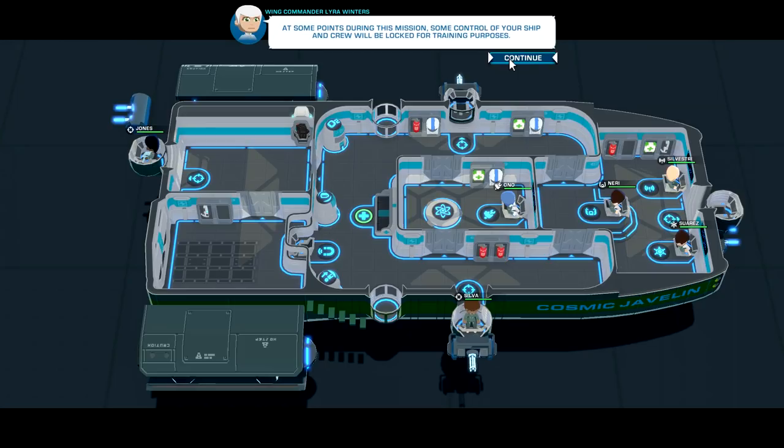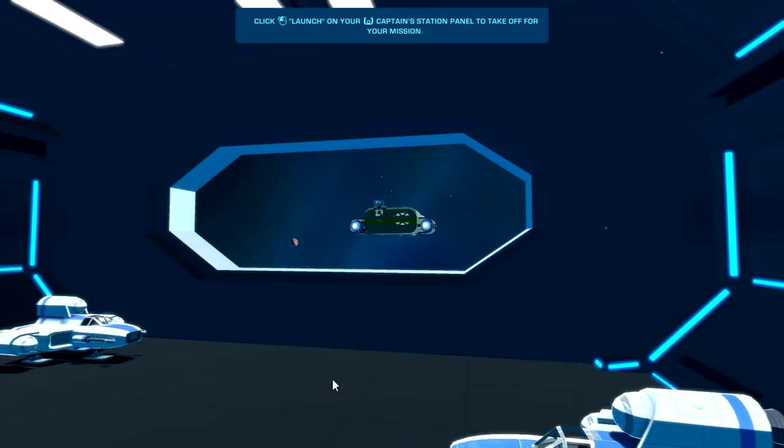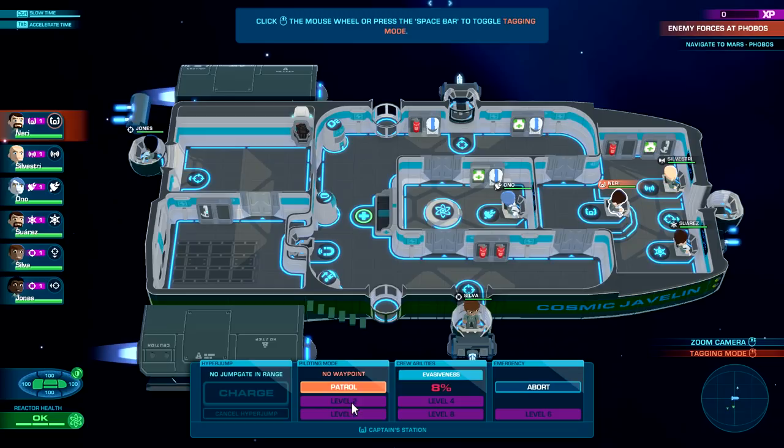Some controls of your ships and crew will be locked for training purposes — good to know. Let's launch this baby — let's go, Cosmic Javelin! Boom! They've got patrol — level two — so once we get to level two these will open up and we can do more. Pretty darn cool.